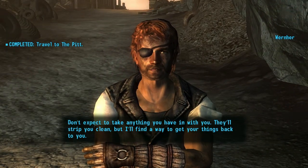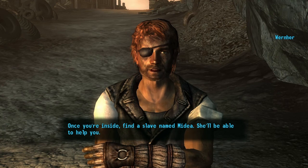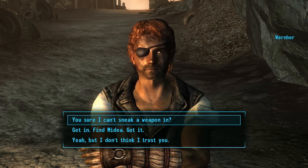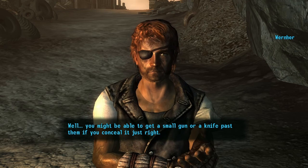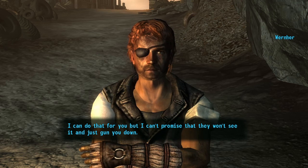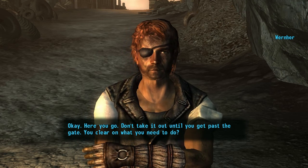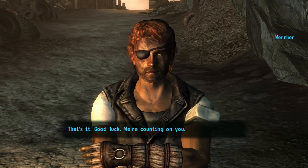Werner continues: 'Find a slave named Medea — she'll be able to help you. Your goal is to get access to Asher and find the cure. After you have it, I'll contact you. You might be able to sneak a small gun or knife past them if you can seal it just right, but I can't promise they won't gun you down. I'll take the gun.' Werner says: 'Get in, find Medea — good luck. We're counting on you.'